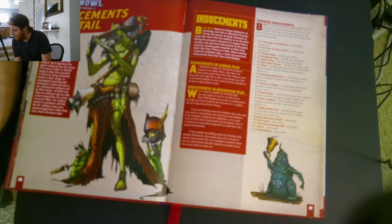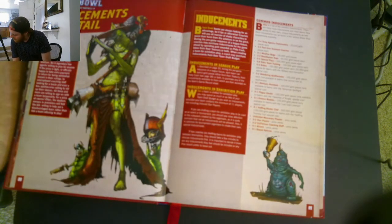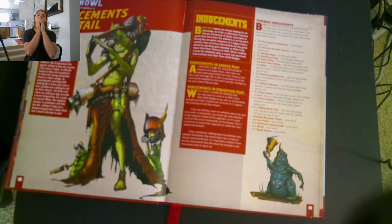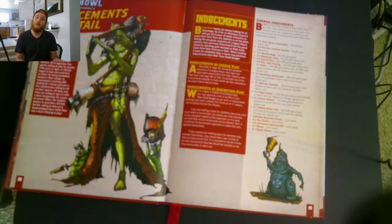Next is Mortuary Assistant — 100,000 gold pieces — for the Civilian Spotlight teams: Necromantic and Shambling Undead. It's basically the same thing as a Wandering Apothecary. You roll two casualty choices and choose between them before the result is applied. Next up is Plague Doctor, which is only for the Favorite of Nurgle special rule — that is for the Nurgle team.